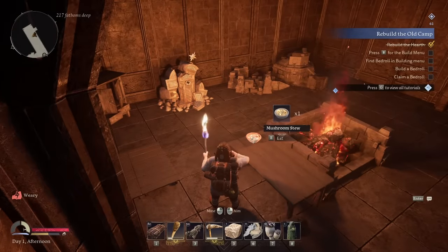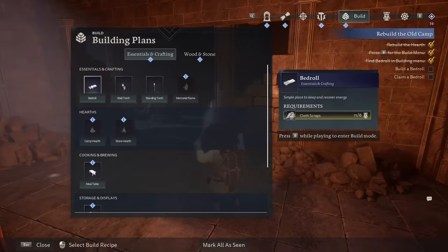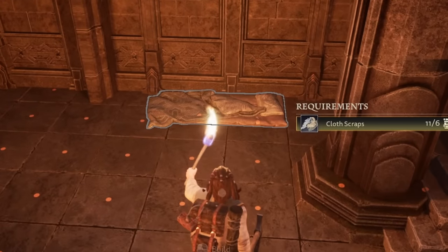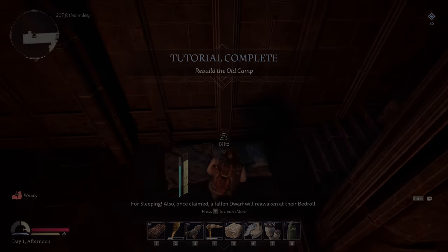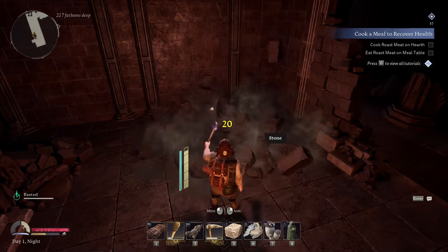I think I need to eat another one too, because my little bar in the bottom left corner — yep, that'll work. So the build menu — we have a bedroll, I can just put that anywhere over here. My poor man is just like hanging out by himself. Claim that and rest until I'm no longer weary. A few moments later. Now I'm hoping I can clear these rock piles to get stones from. Yep.